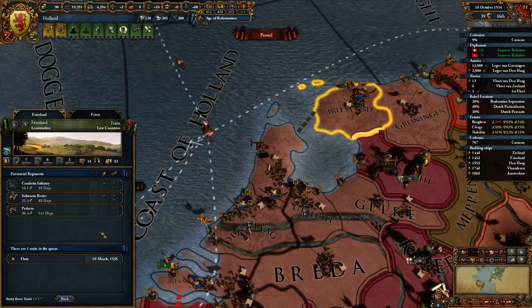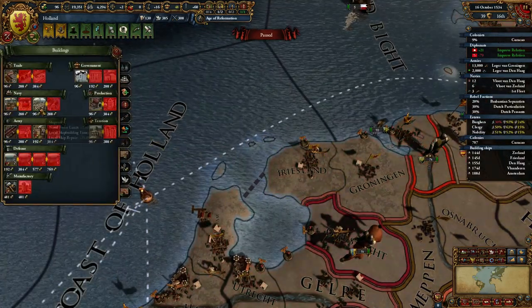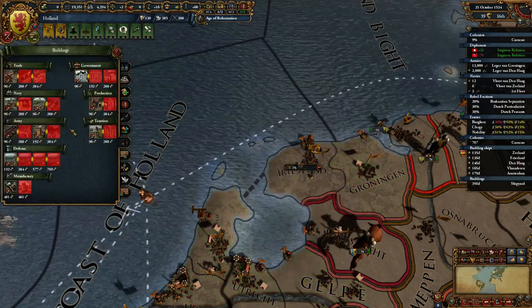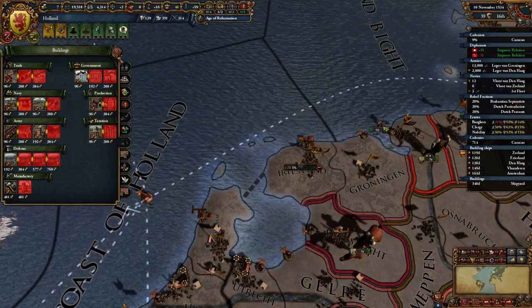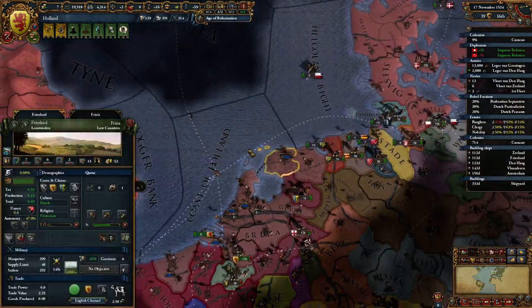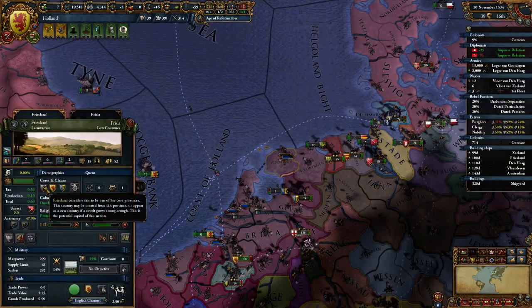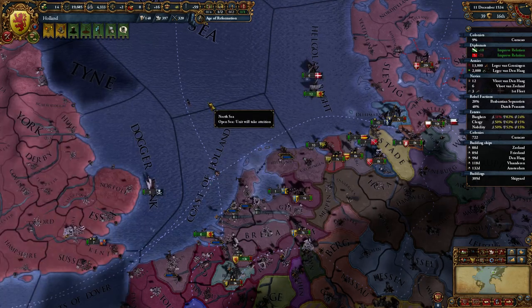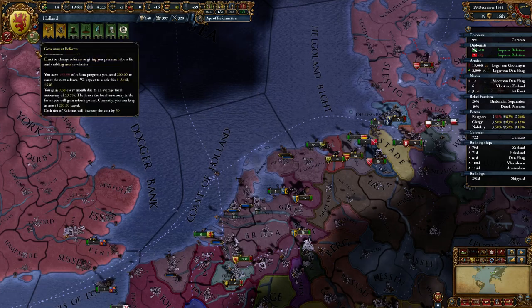Does Friesland belong to anybody? I don't think so. We'll base our navy out of Friesland, oddly enough. In the future we'll try and make sure we build it there because it'll go 25% faster. The odds of us losing Friesland are reasonably slim. We just have to hold on to it for another 110 years and then we get to keep it permanently, core-wise at least.